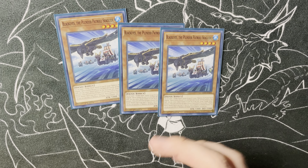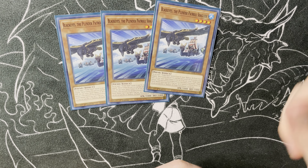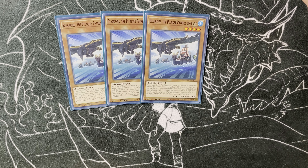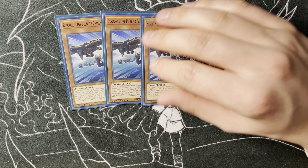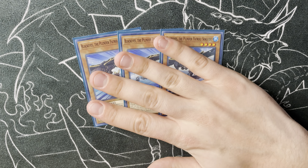Black Eyes is so huge. Essentially he can target a Plunder Monster in Grave, except for himself. Then he summons himself and adds the card you targeted back to your hand. But it does lock you into Plunder Patrol for the rest of the turn, special summon-wise. And if he's sent from hand or Monster Zone to Grave, you can target a Plunder Monster in your Spell and Trap Zone and summon it to the field in defense position. The first effect is so good — it doesn't require you to have anything on field, you just need any Plunder Monster in Grave and this card can extend itself onto the field and get you a resource back.